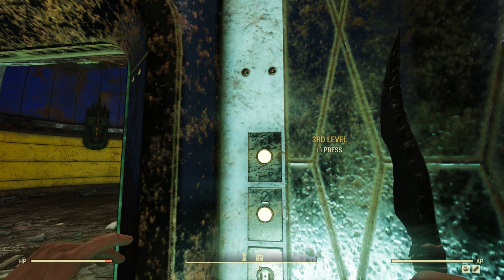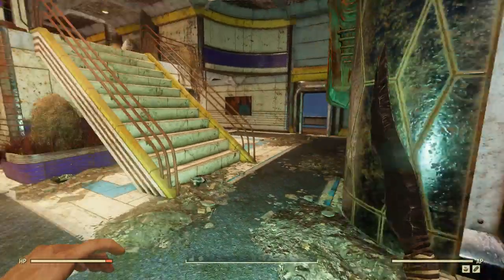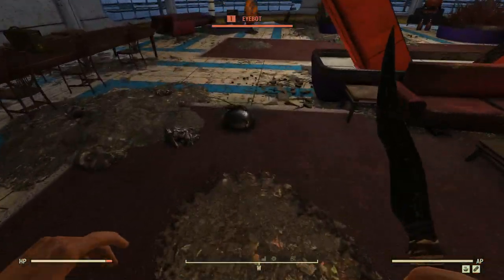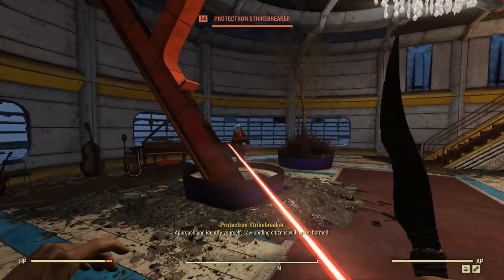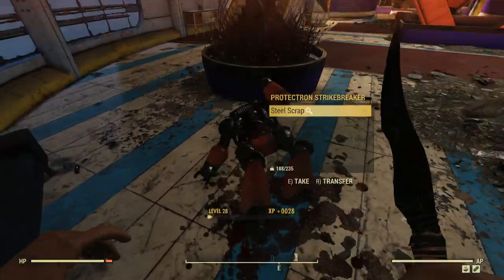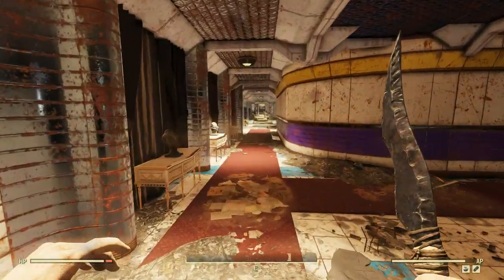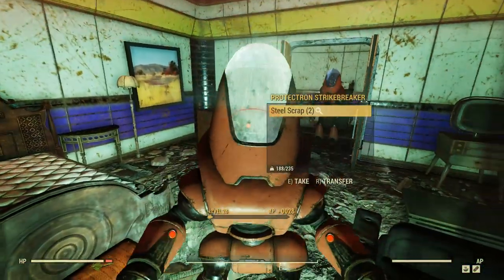I figure we might as well explore this place a little bit before I head off. Let's go up to the third floor. What I really need is fusion cores - that's probably going to entail getting a power plant up and running, which is a bit of a hassle in and of itself. So I'm not sure whether I should do that this episode or the next one. We've got protectrons and stuff down here - isn't it normally ghouls and a wendigo? Maybe there's still going to be ghouls and a wendigo around.